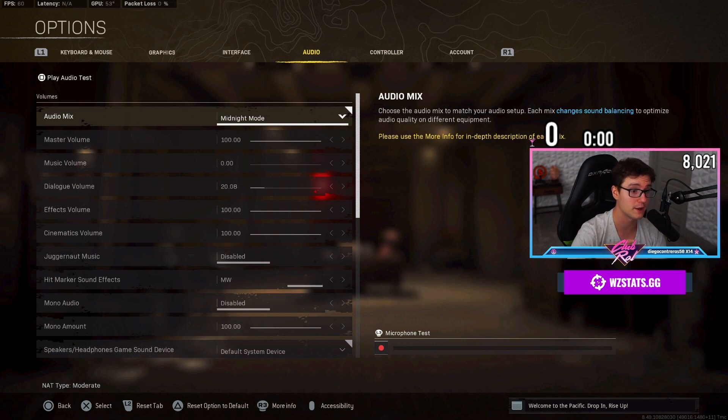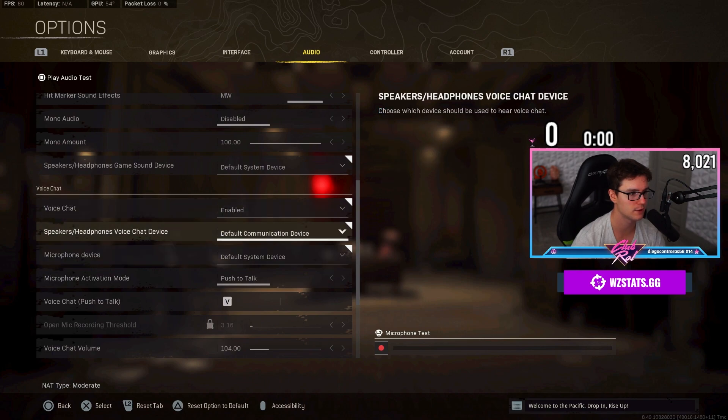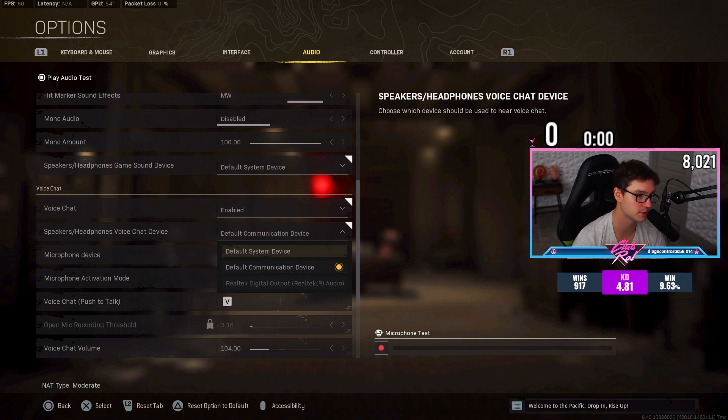I recommend using Midnight Mode for audio. It makes footsteps louder and explosions quieter — literally perfect for this game, because Caldera is loud compared to Verdansk and something's always blowing up. If you do use Midnight Mode, have your master volume on 100 and your effects on 100, with your mix amp cranked. For speakers and headphone device, make sure if you're trying to use surround sound that you're actually selecting the correct surround sound audio device.